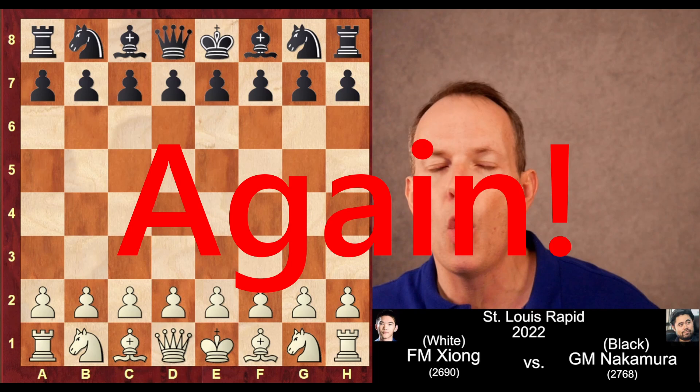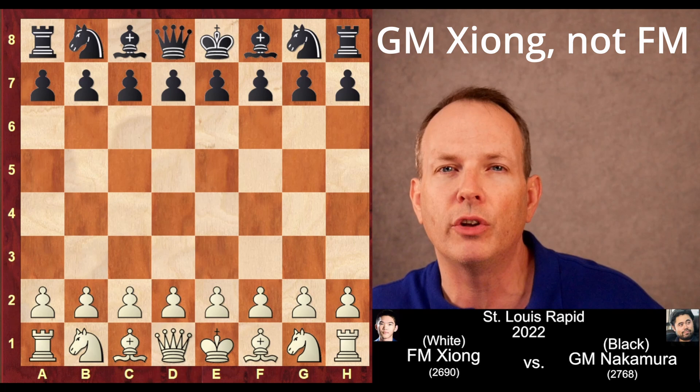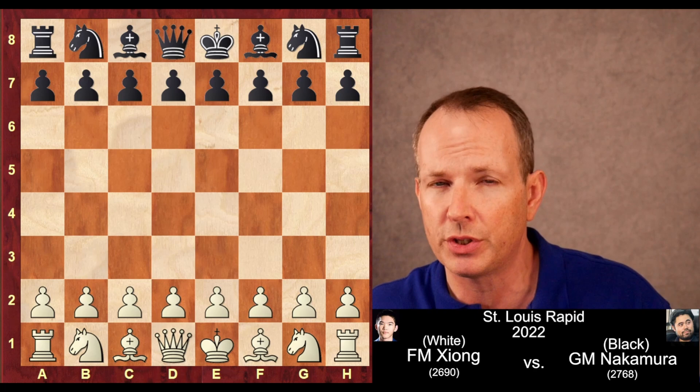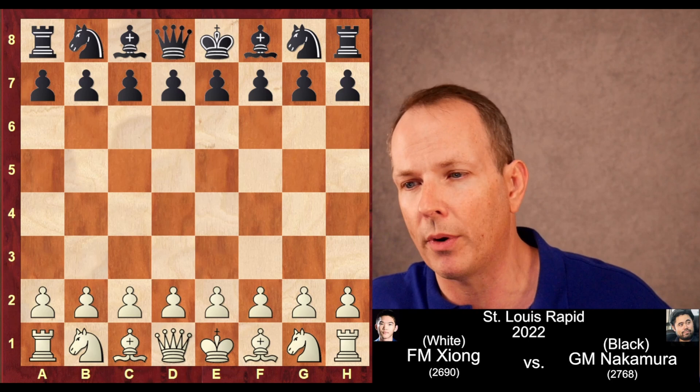Hikaru Nakamura uses his tactical brilliance again. Welcome back to Chess Dog. You're going to want to watch every single phase of this game — the opening, the middle, and endgame — to see how Hikaru Nakamura weaves his web and delivers his great tactical play. His opponent is Jeffrey Zhang. This is the St. Louis Rapid, played in 2022, 25 minutes for each side with a 10-second increment. Jeffrey Zhang has white, Hikaru Nakamura has black. Let us jump right in.